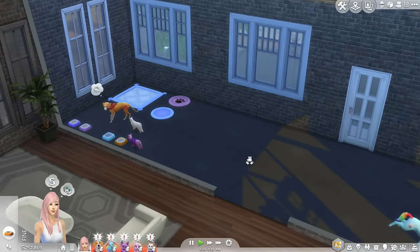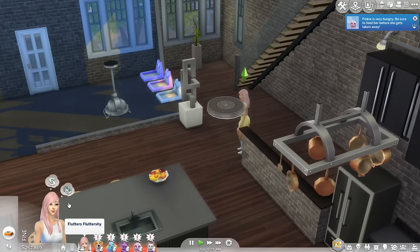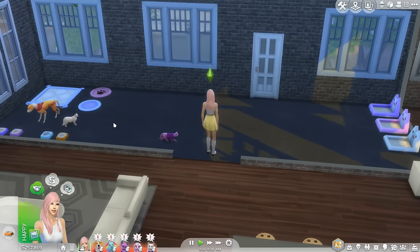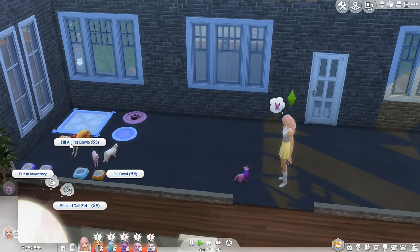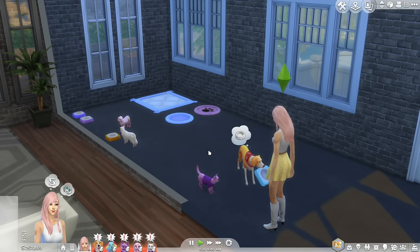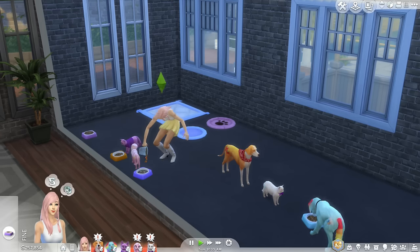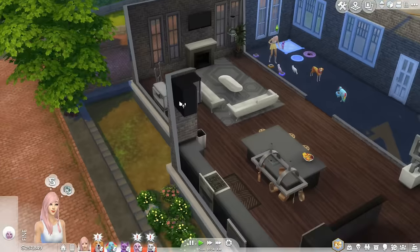No, don't pick up the bowls, Rainbow Dash. Please, calm down everybody. I will give you all... What's wrong? Fill it up, Fluttershy. I'm sorry. Where's Rainbow Dash? She's outside. Rainbow, bring that bowl back in here. By the way, this is human Fluttershy. She is Sims Fluttershy, and she is me. I am her.